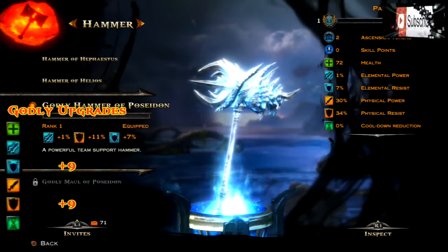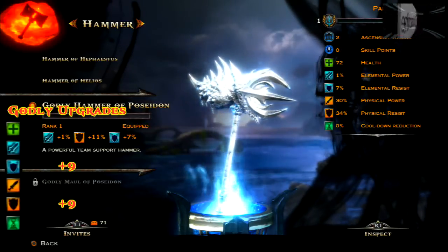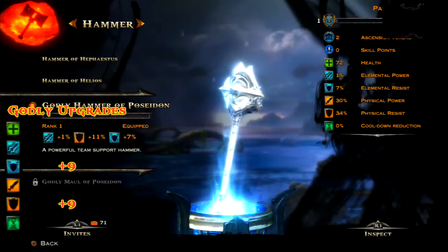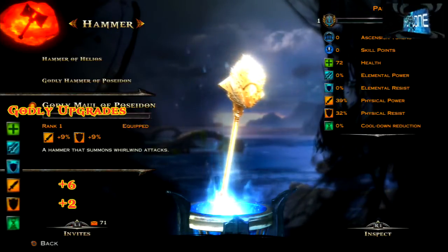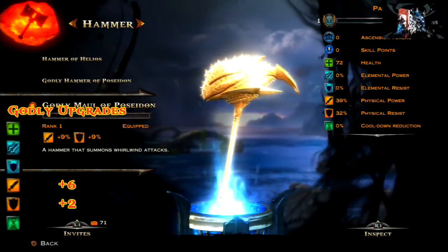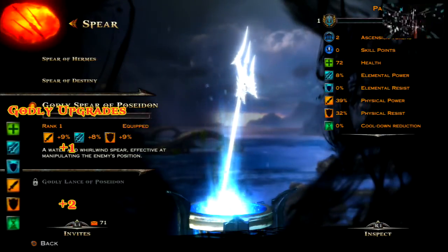Next we've got the godly hammer of Poseidon and this gives you plus nine elemental resistance and plus nine physical resistance, which is a ridiculous 18 points of an upgrade. Next you've got the godly maul of Poseidon and for this you get plus six physical power and also plus two physical resistance, so not a bad upgrade there.